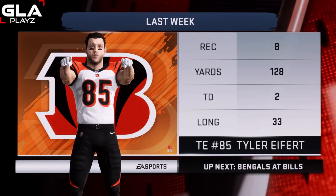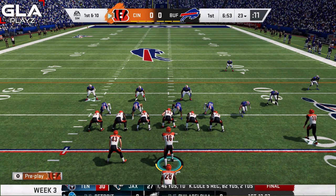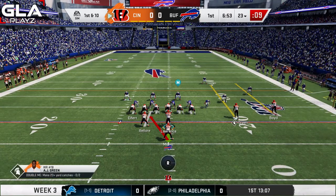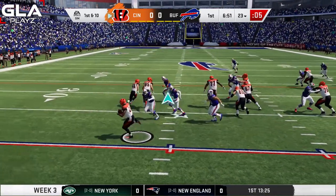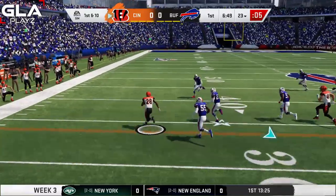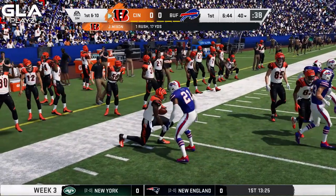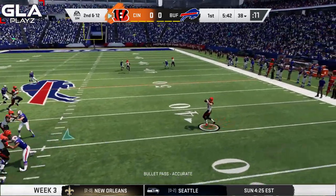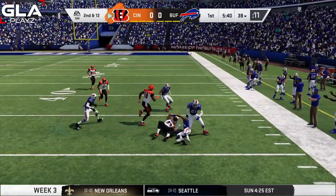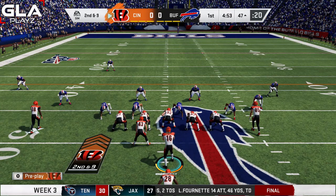First and 10 for the Bengals — I'm going to start the game by doing a zone run to the left with Joe Mixon. I've got two wide receivers, one tight end, one fullback, and one running back. Mixon's got some space on the left and he's gonna get a first down — a gain of about 14. Really nice run by Mixon. Second and 12, I'm in the pistol formation with my fullback wide open in the flat and he's going to get a first down.